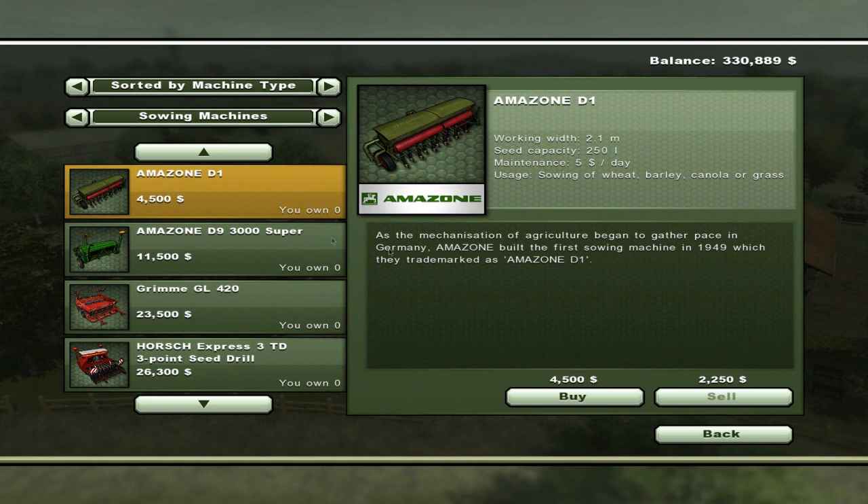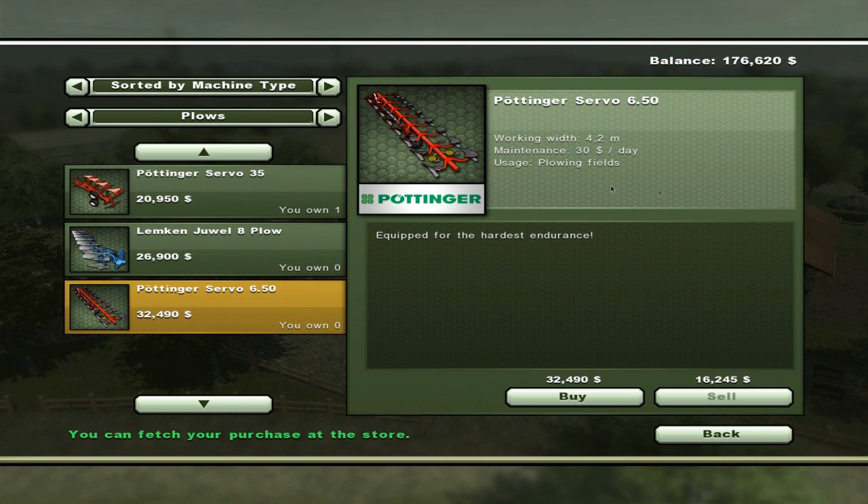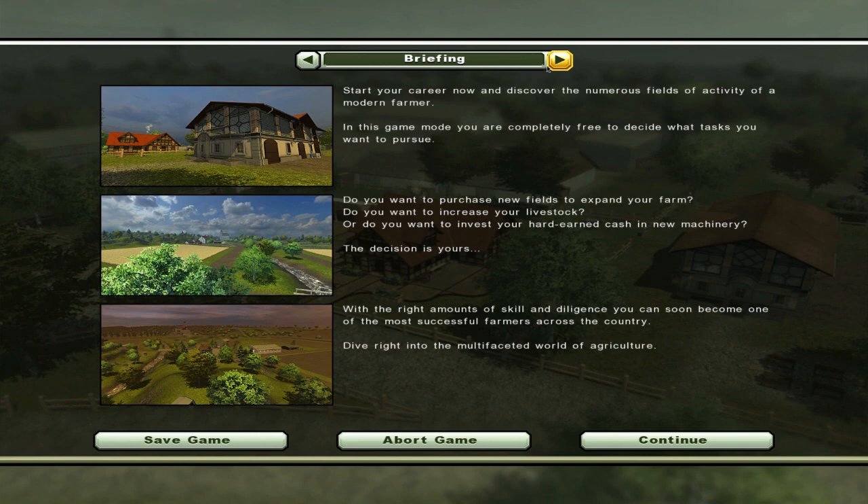Let's start this episode off with a bang by buying the Amazon Condor 15,001, which both sows and cultivates at the same time with a working width of 15 meters. It does cost a fair amount per day, but nothing we can't handle. We'll also go for the Pottinger Servo 6.5 plow, which has a working width of 4.2 meters. And that's it for the implements we're going to be getting. Let's just spawn them back over here.